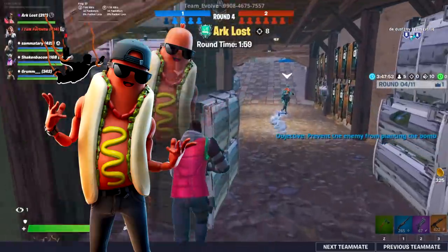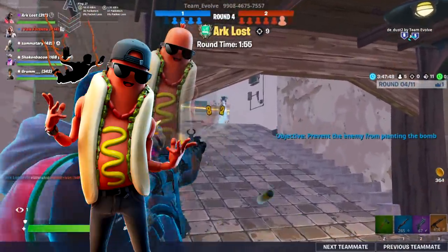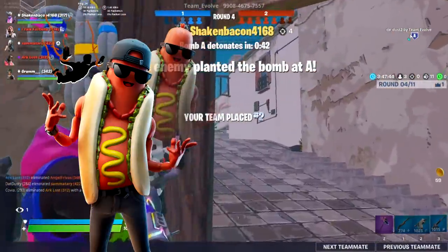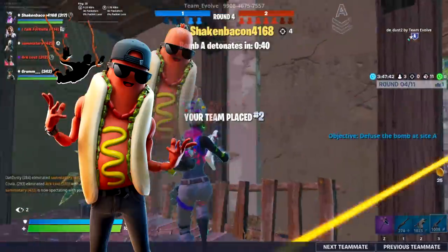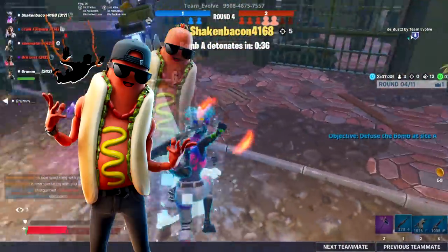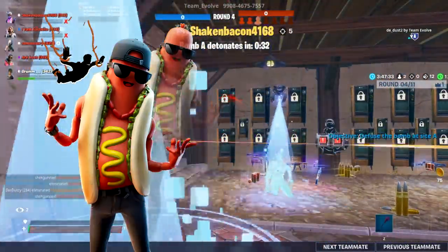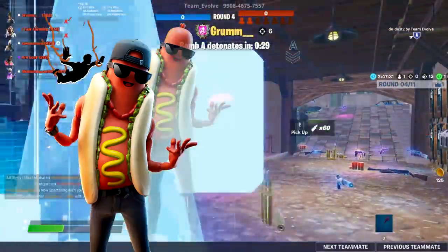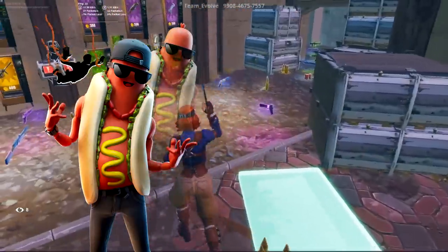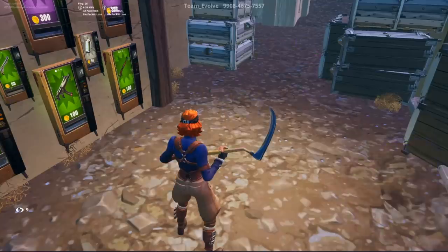Next was the Brat skin - he doesn't come with a back bling but does come with an edit style and the Loose Slings contrail. This was encrypted so we had no idea it was coming. The skin is hilarious - it's just a hot dog in some skinny jeans. Really comedic. I love Fortnite's sense of humor with these sorts of skins. The Brat is no different and I do like the skin a lot.